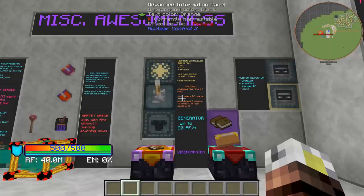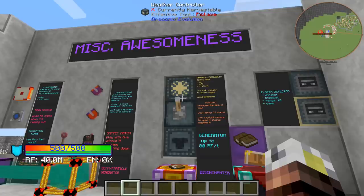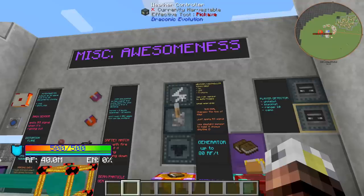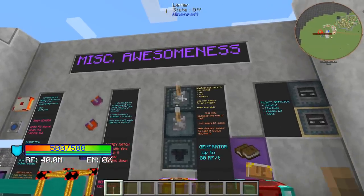The weather controller turns rain on and off and can actually generate thunderstorms. You can use the rain sensor, which we already talked about, to automatically toggle this so that anytime it's raining you can immediately turn it back off. It uses emeralds — you just grab emeralds and put them in, then say what you want to do and apply a redstone signal. It'll change the front facing there.